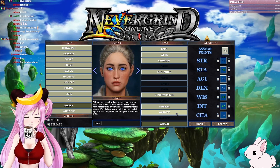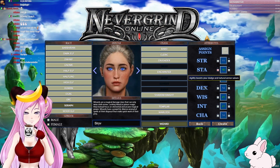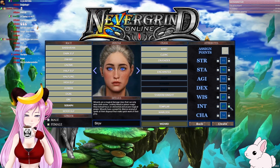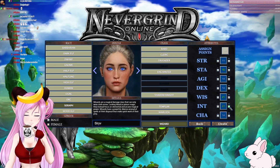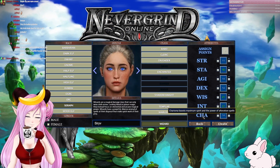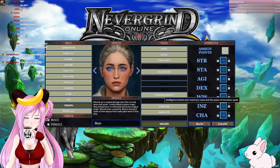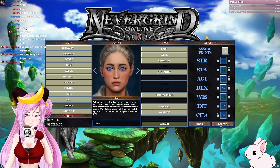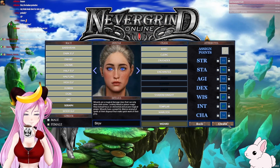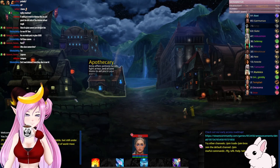Do we dump everything into INT? I have no idea how to build the class, but we're a wizard so we gotta have INT, right? Max INT — yeah that's what I was thinking. Evocation, all right. I'm gonna say good enough. If we're ready, I'm gonna go. Create — don't need defensive stats; everything dies in one hit, true, that is very true.